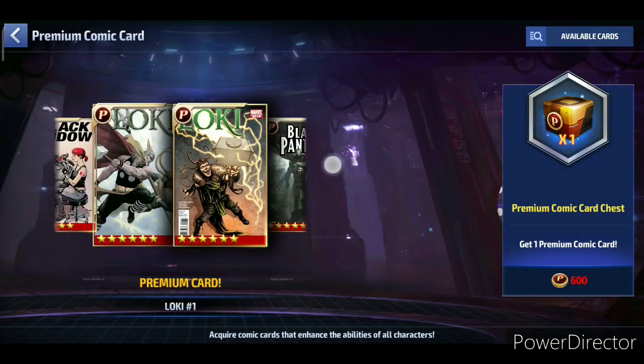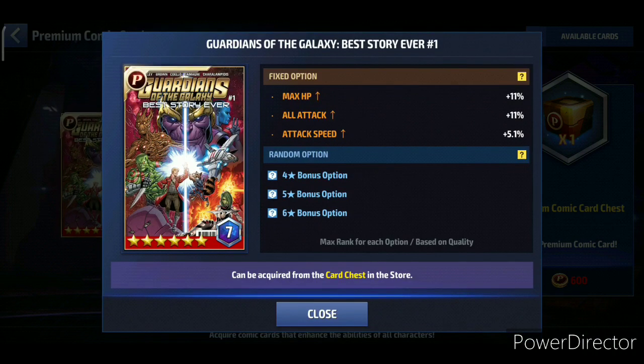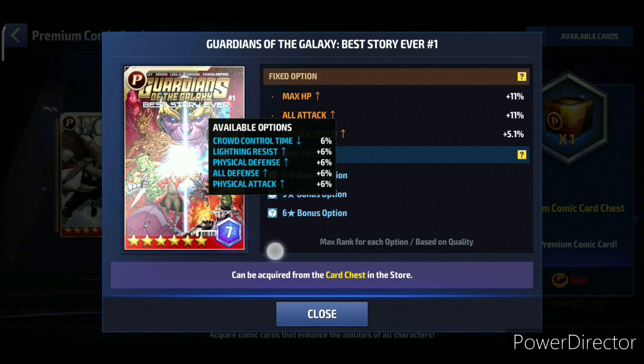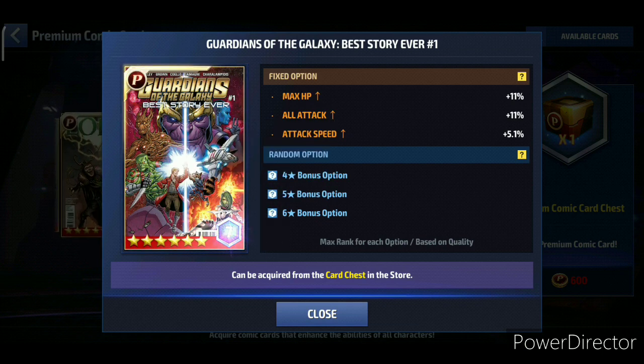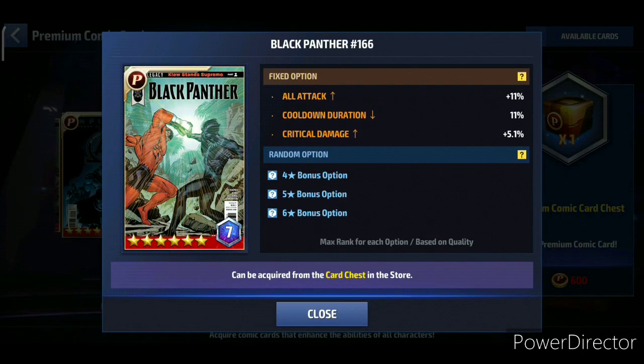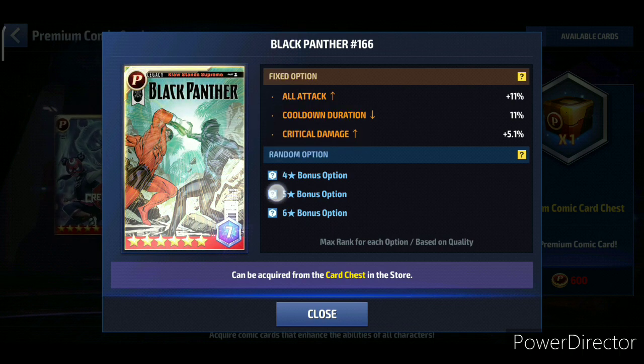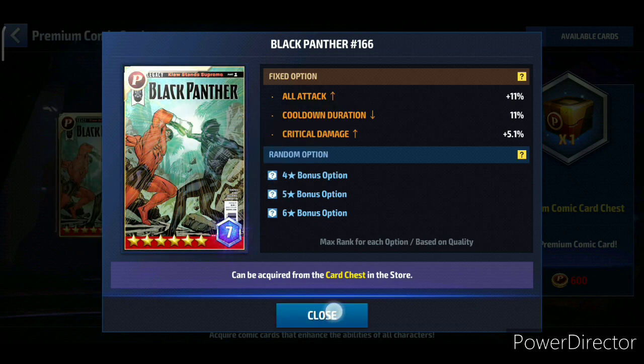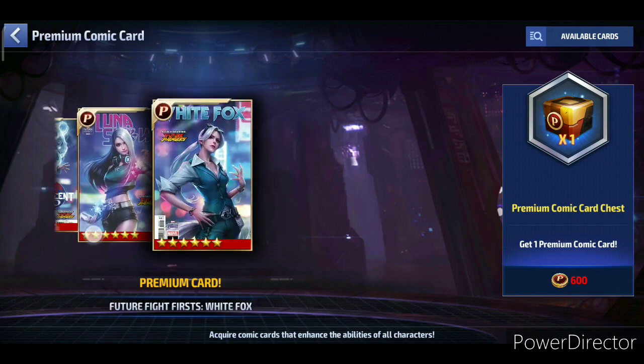The next card is Guardians of the Galaxy — a freaking amazing card. No other card gives you max HP and all-attack together, and you can roll all three attack types on it as well, which makes it one of the most useful cards in the game. After that, the Black Panther 166 card is another amazing option — you can roll physical attack and energy attack along with all-attack as the main stat, so it can also hit all three attack types.